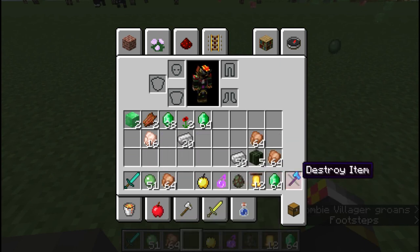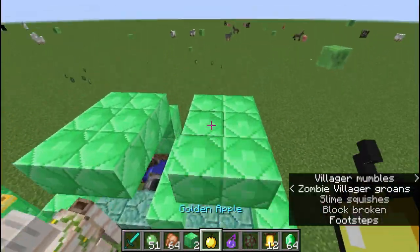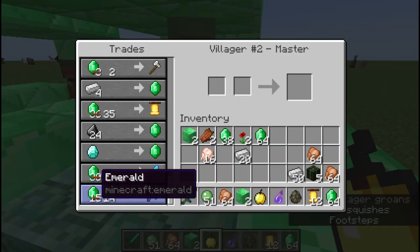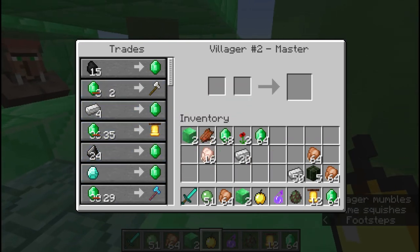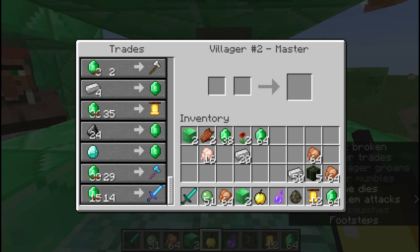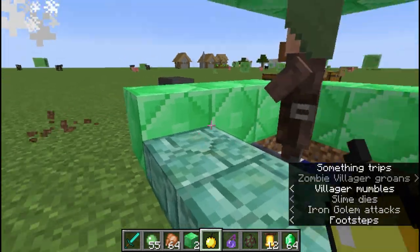What we're doing now is waiting for the zombie villager to finish turning back into a villager. This is essentially perhaps the best way to get really good trades, because it means you get incredibly cut-back deals. For example, 14 emeralds for a diamond sword - that's decent. If you have excess iron from a successful iron farm, you can trade that in for a Sharpness 1 diamond sword.